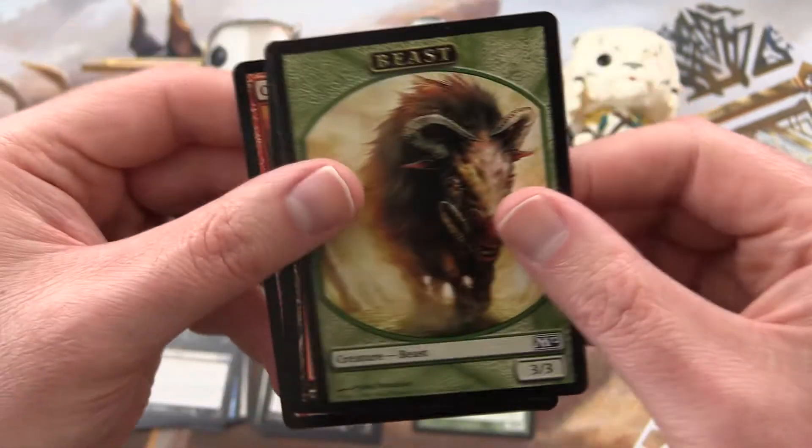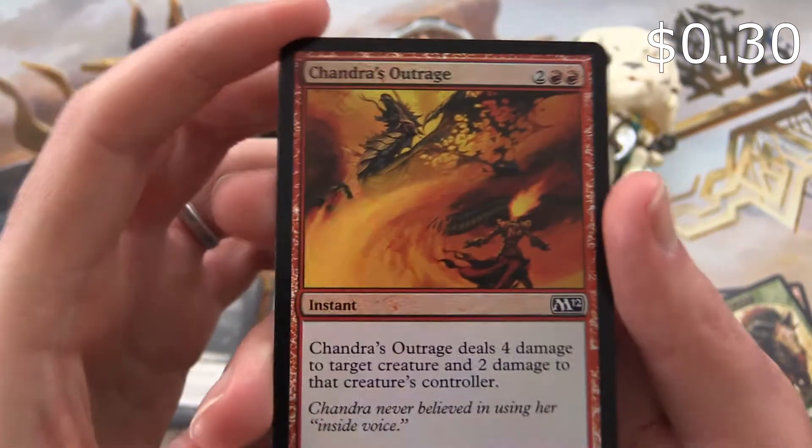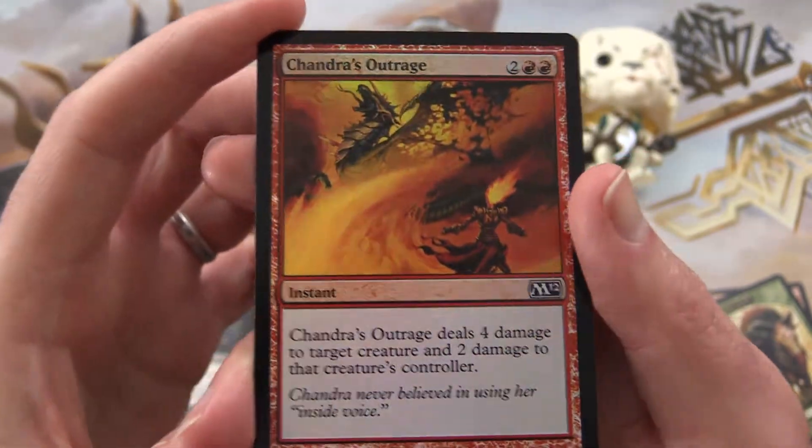We've got a Beast, and ooh yes — a Foil Chandra's Outrage. Very cool.